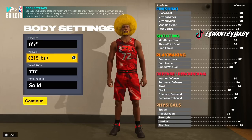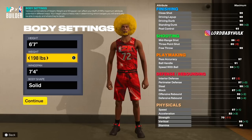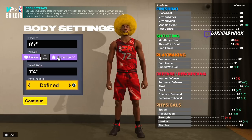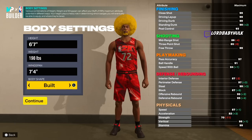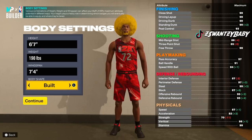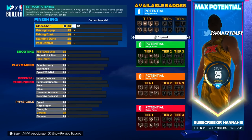We're going to make him 198, with a 7'4" wingspan, and we're gonna make him built. It's very important that you choose built — you want a big lock, bigger animation, you take up more space. If y'all remember 2K22, when you played versus the mascots, they played immaculate D because of the space they take up. Now look, we're gonna bring this close shot up.